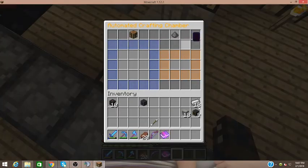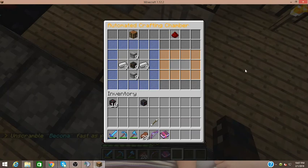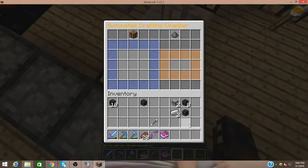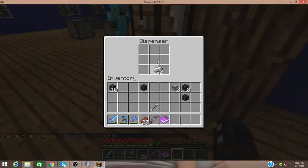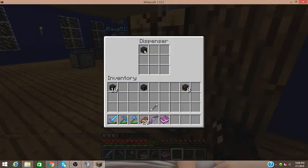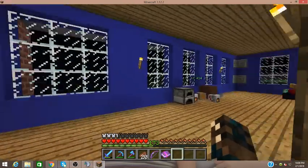So we're going to go to this auto crafting chamber right here and make some advanced output nodes. Just like that — advanced ones. These ones have a really, really nice function, which I'll show you in just a little bit after I make this last one. They're pretty easy to make, or at least easy to me.